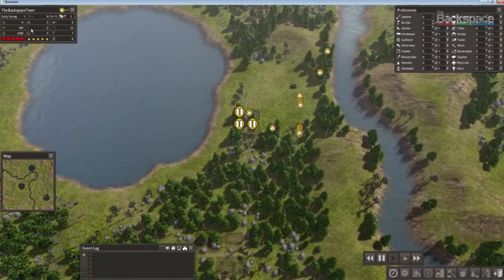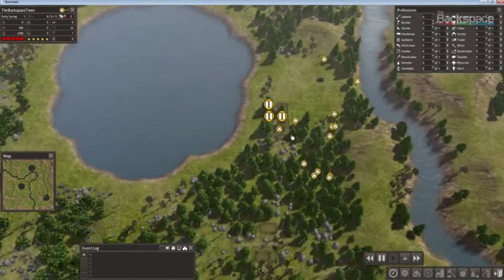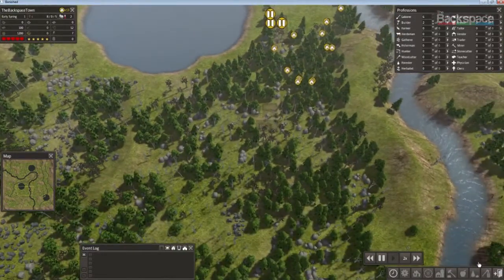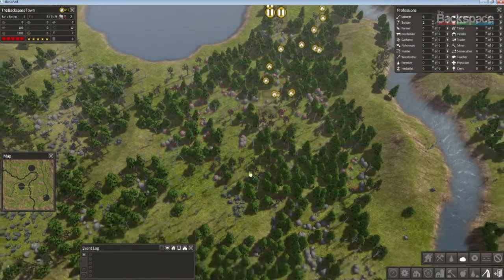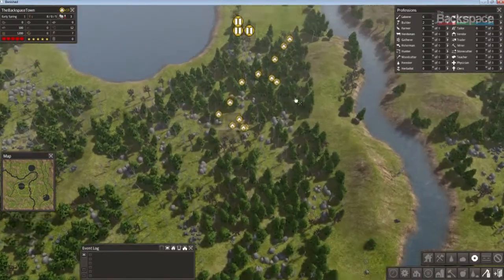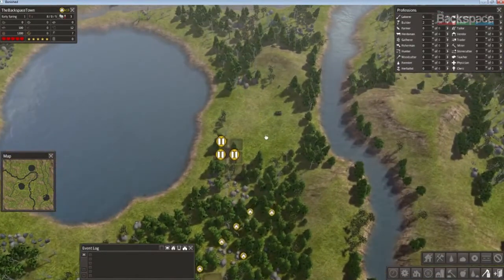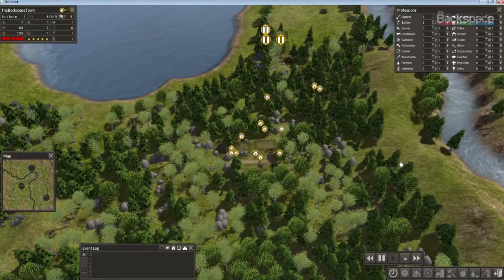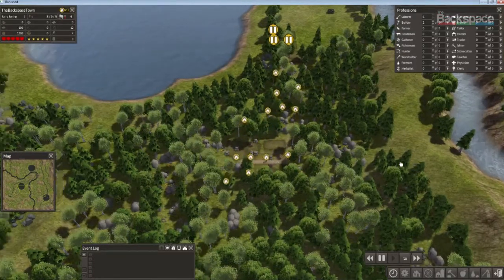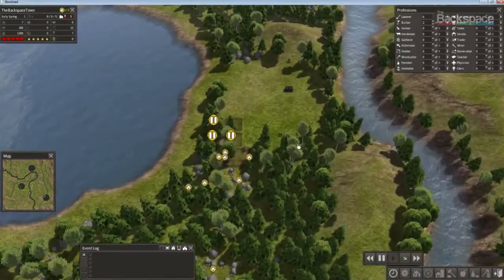Let's see how many resources I actually have. I have no bricks and just some tools. The other thing I want to start planning for is a blacksmith. To do that, I'm going to gather all the stone and all the iron I can, and they'll go do their thing. One warning though: you don't want to speed things up too fast, because this can really get away from you if you're not aware of what's happening.